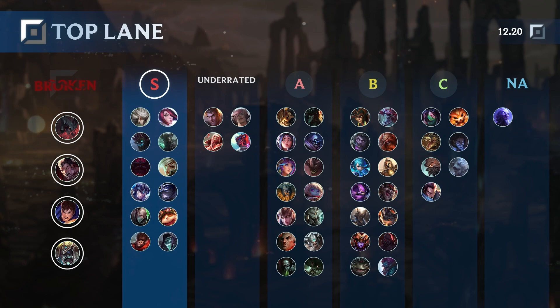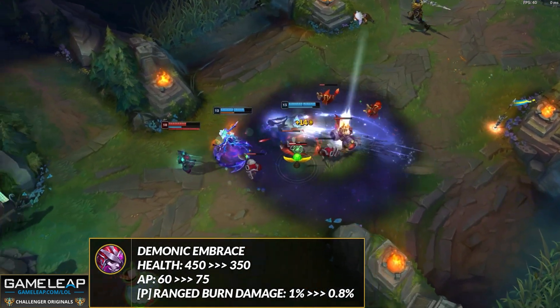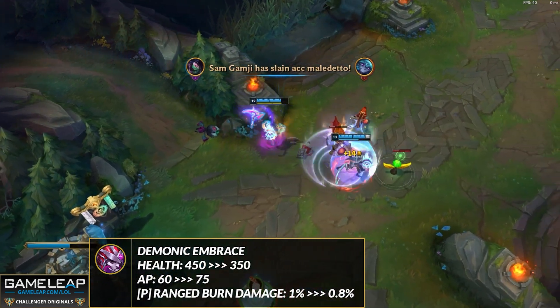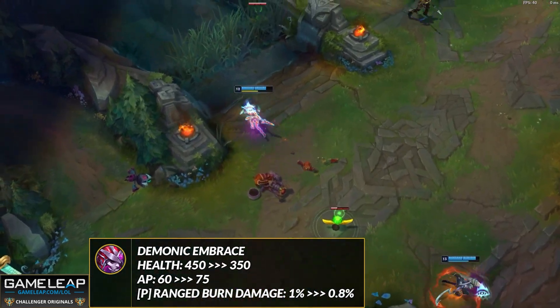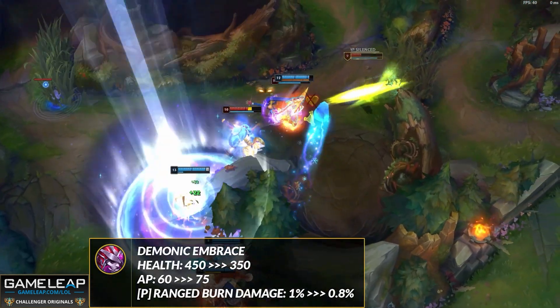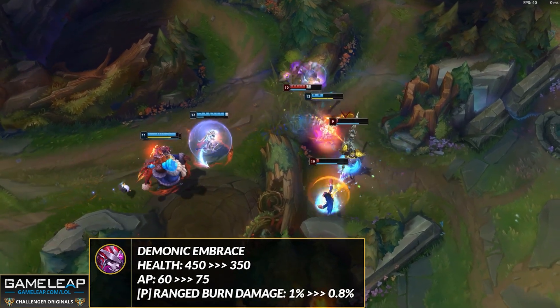Another item getting changed for AP bruisers is Demonic Embrace — you're losing 100 HP but gaining 15 AP. This could even be good for a champion like Akali in the top lane, because raw AP is important for her and the HP not so much. For champions like Singed and Mordekaiser the item will still be good — you'll hit even harder but be a little squishier.